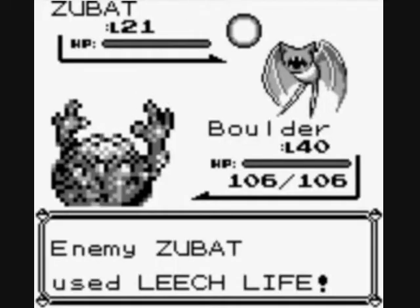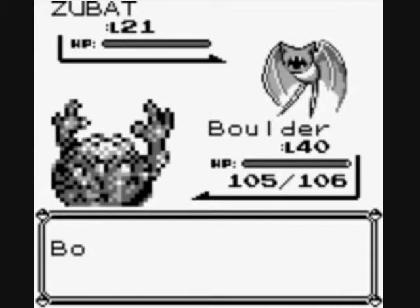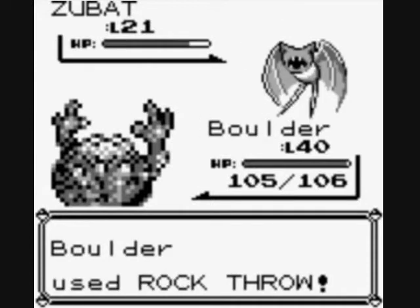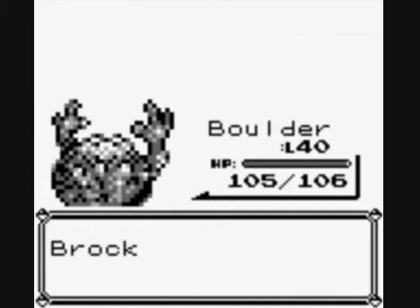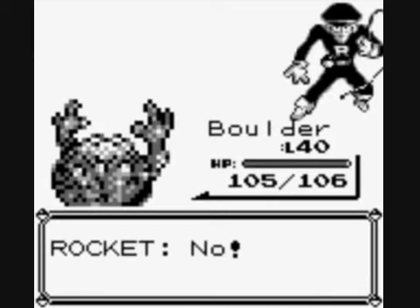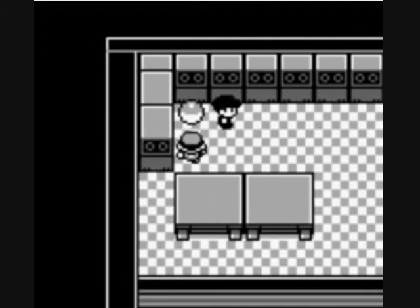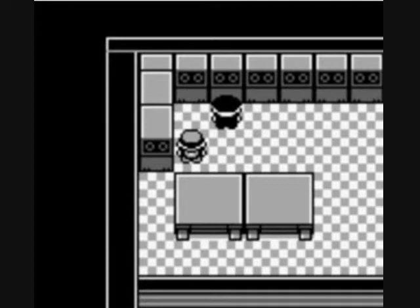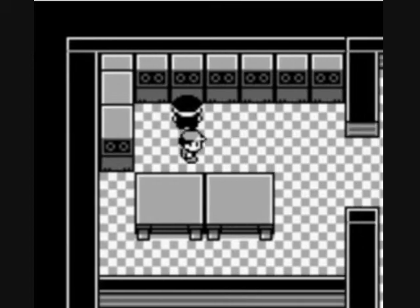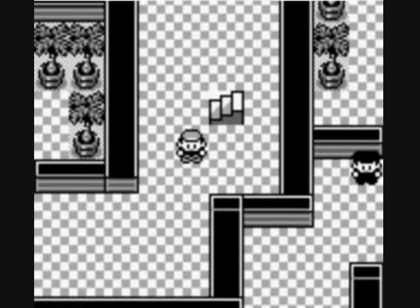I'm going to use Rock Throw — a very low accuracy move. Along with getting confused and sand attacked, that is a perfect storm; don't ever do that to yourself. Oh no, I dropped the lift key! You pooped it — are you a chicken? Can I cut you up and eat you for dinner? So we got the lift key now.